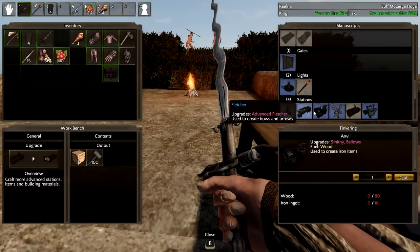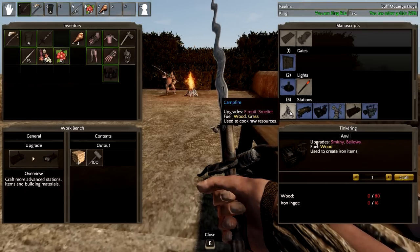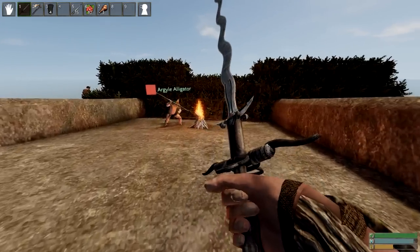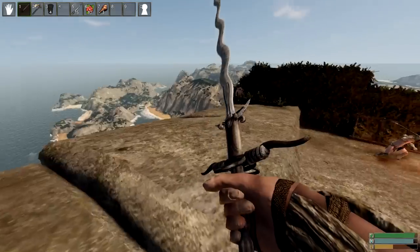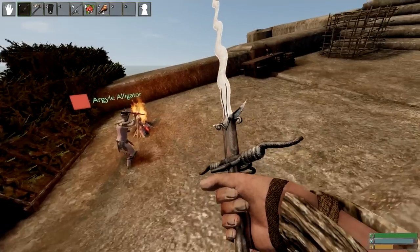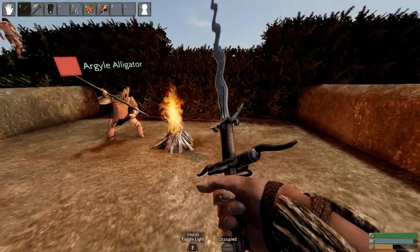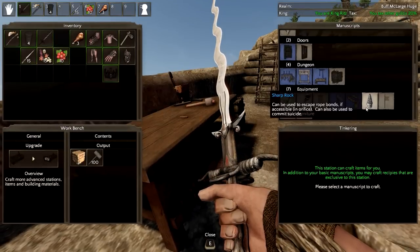Do you have iron ingots or just raw iron? I don't know how to make iron ingots — I assume you upgrade the campfire into a forge. A smelter — that's right, make it a stone smelter. Do you guys want bows and arrows instead of javelins? I'm upgrading this fireplace into a smelter right now. We just need a lot of flax — that's the big thing right now. Maybe a flax tax?